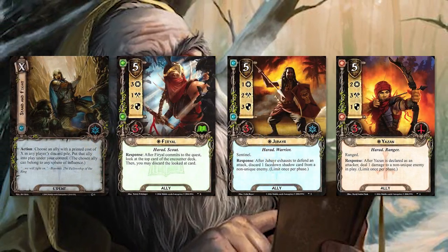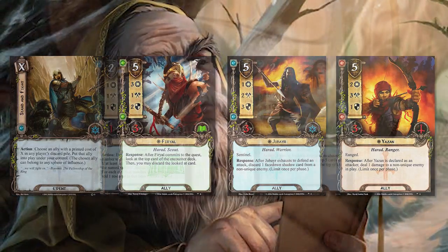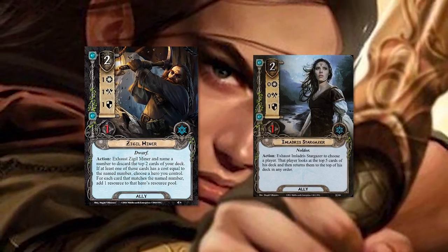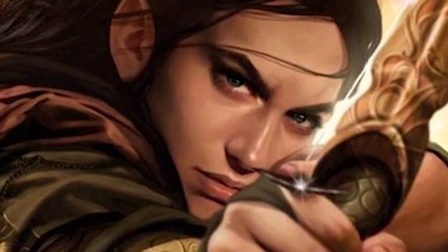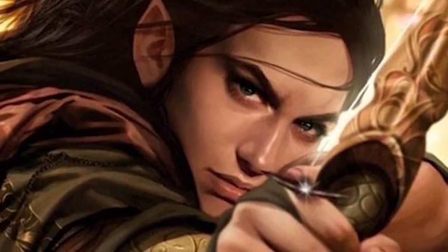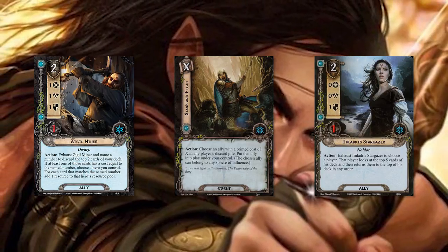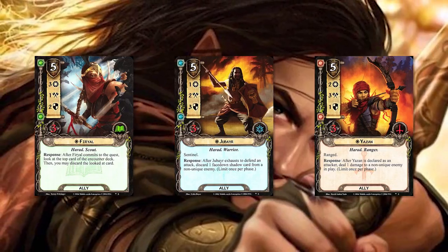There's a third way to possibly generate resources to pay for all these Harad allies — the Zigil Stargazer way. Use Stargazer to look at the top five cards of your deck, rearrange them, and then discard two with Zigil and put those resources on Kayil. This deck is really easy to pilot once you get rolling. You're either going to be using Stand and Fight, or Zigil, or a combination of the two to generate lots of resources, getting all three big Harad allies into play plus the other minor Harad allies.